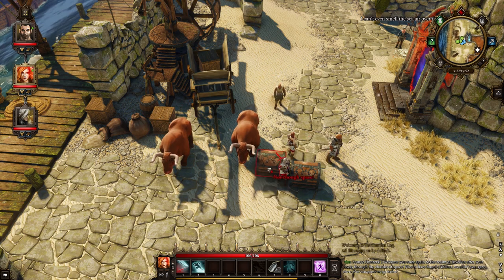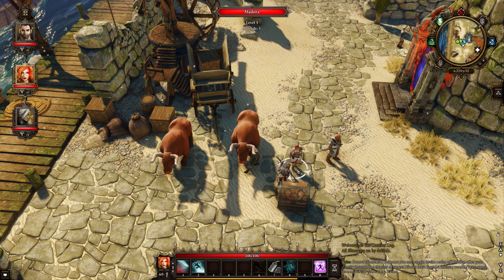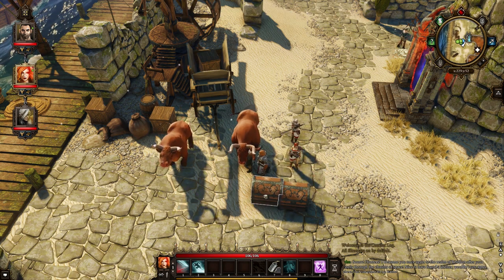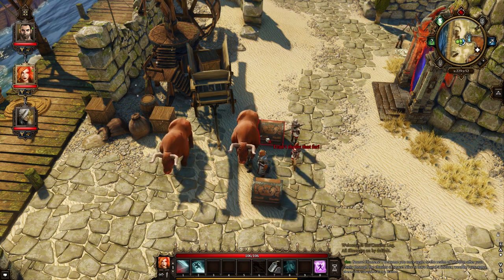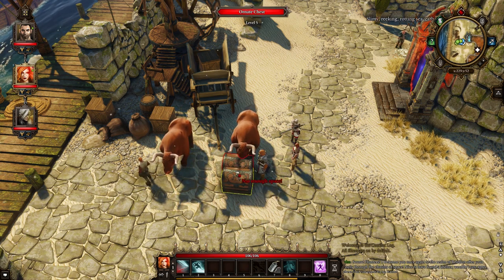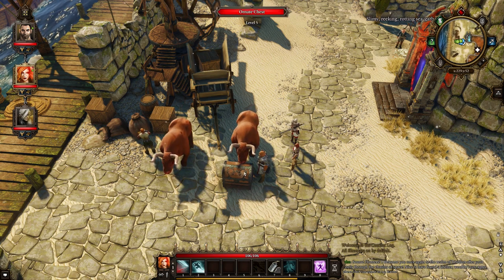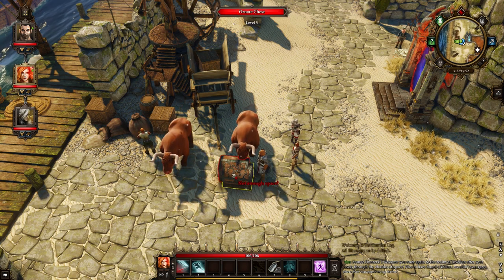Now, how is this broken? Well, basically there are elemental barrels — oil, water, poison barrels, that kind of thing — in the game. Individually they're pretty much the heaviest objects in the game, or at least one of the heaviest besides rocks and things like that which you wouldn't normally be able to pick up anyway. But these barrels you can pick up — they each weigh about 60 pounds.